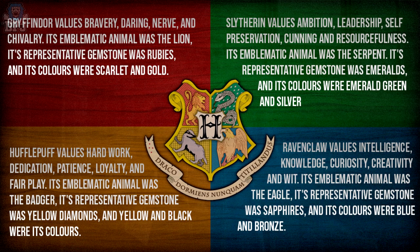Ravenclaw values intelligence, knowledge, curiosity, creativity and wit. Its emblematic animal is an eagle, its representative gemstone is sapphires, and its colours are blue and bronze. Slytherin values ambition, leadership, self-preservation, cunning and resourcefulness. Its emblematic animal is a serpent and its colours are emerald green and silver.